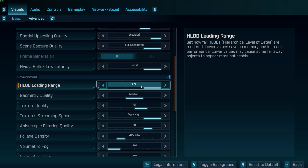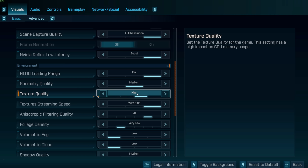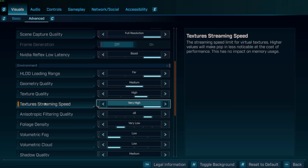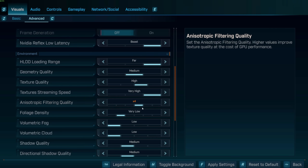Loading range: keep it on Far, as the game is open world and it makes things a lot easier. Geometry detail: keep on Medium. Texture quality: I'd put this on Low to Medium if your computer is on the lower end of recommended specs — I put it on High because I care about textures. Texture streaming speed: put this as high as possible regardless of your platform, so textures load in quicker and there's less pop-in. Filtering quality: put this as low as possible for more FPS, or turn it off completely — I have it hovering around 4 personally.